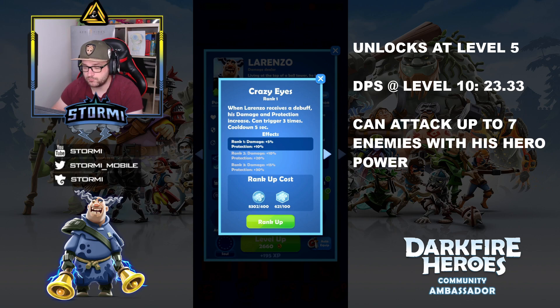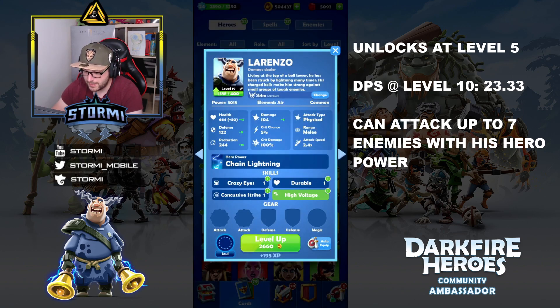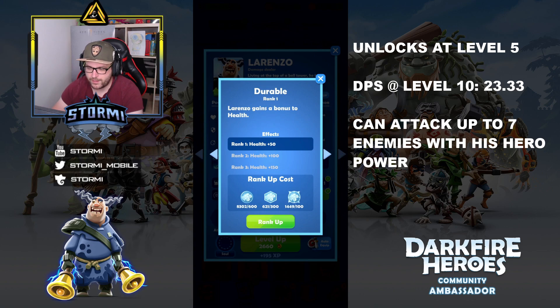On many race maps enemies also cause debuffs. At rank 3, Crazy Eyes gives up to 45% more damage and 90% more protection — that's a lot of extra protection, really cool. The second skill, called Durable, adds a bonus to health: 50, 100, or 150 health points. The third skill is called Concussive Strike: chance of dazzling enemies in a small area when striking with an auto attack, forcing them to attack slower. Trigger chances are 10%, 20%, and 30% — it's okay but not outstanding.